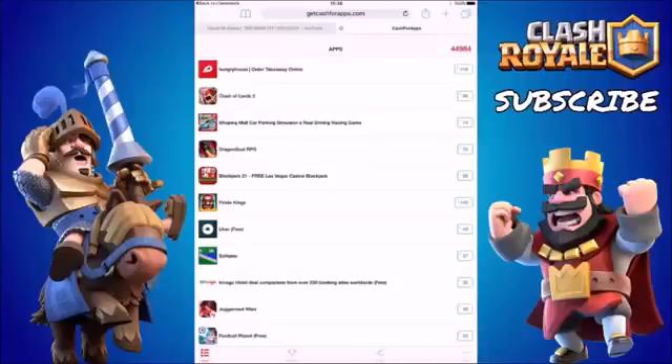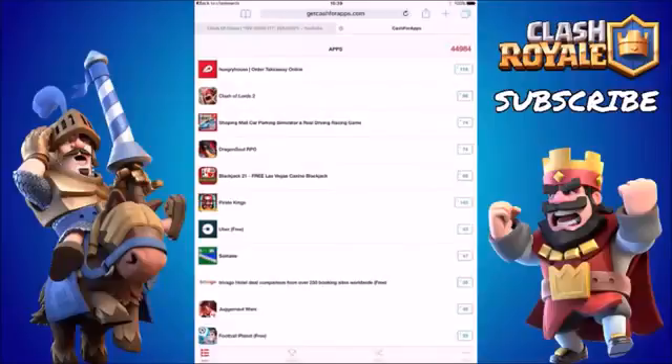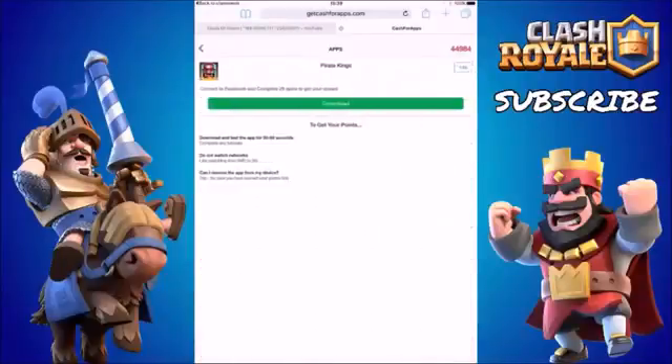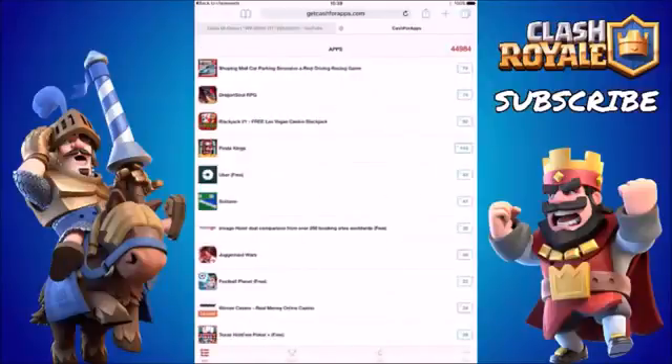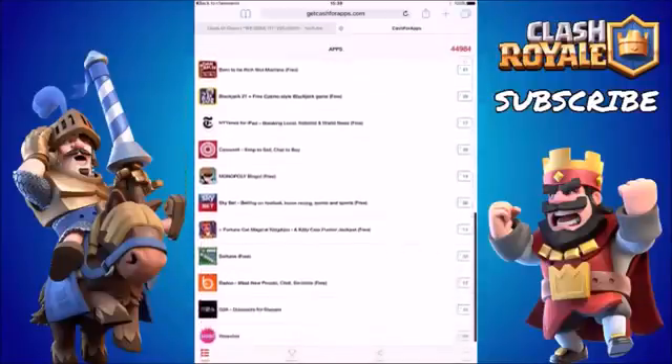It's very simple how it works. On the top right-hand side you can see we have just under 45,000 points. The way you get points is you simply click on the download link and download the app. Once it's downloaded, you have to play it or go on it for 15 to 30 seconds — after that you can delete the app or keep it on your device, it's completely up to you. It takes about 30 seconds to a minute to download and open each app. You want to accumulate the biggest points first — for example, Pirate Kings is worth 143 points, which is quite a lot, so download that. Once you've played it for a minute, a message will come up telling you that you have received your CashWraps points.